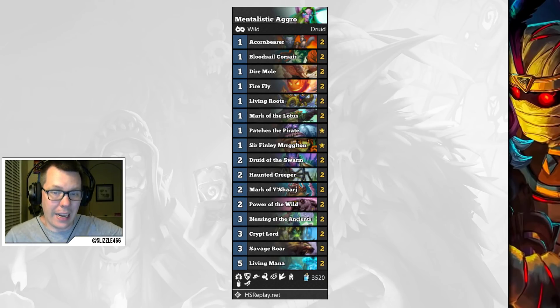Agro Druid is back and doing very well. This is Mentalistic's build which Tripp also worked on, and I piloted it to Top 30 Legend last month. It's a great deck especially if you're running into a lot of Odd Paladins and Kingsbane Rogues.